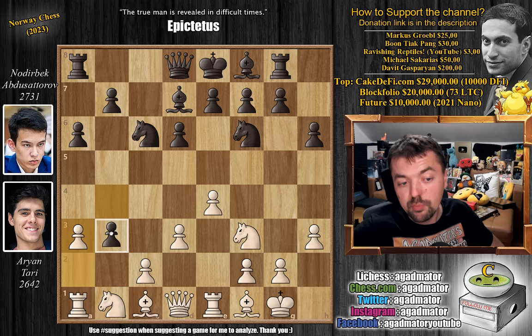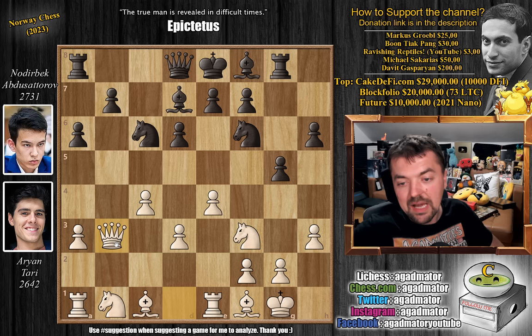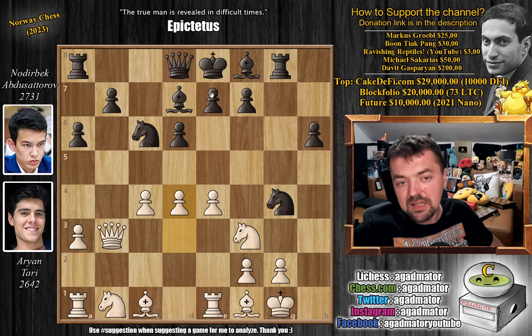So pawn to b3, attacking the base of the pawn chain. And now just pawn to c4, not willing to capture away from the center. And pawn to g5. Queen captures on b3, pawn to g4 — Nodirva's attack is progressing very nicely. H captures, knight captures, and now pawn to d4. You can see it's not easy to checkmate the white king as long as the knight is on f3. So queen to a5, and now knight to c3, just nicely developing.